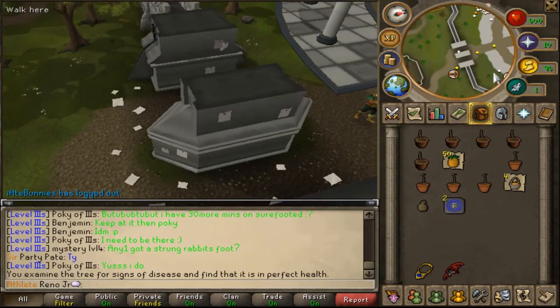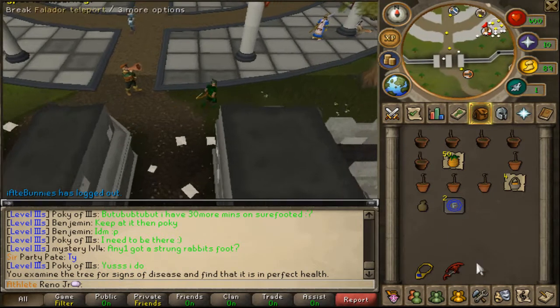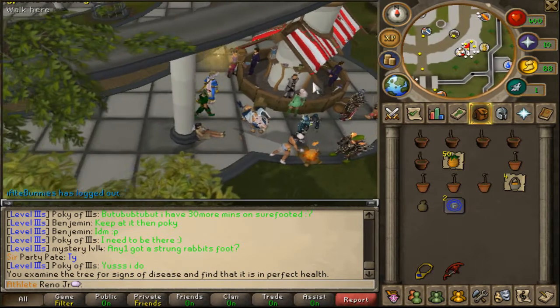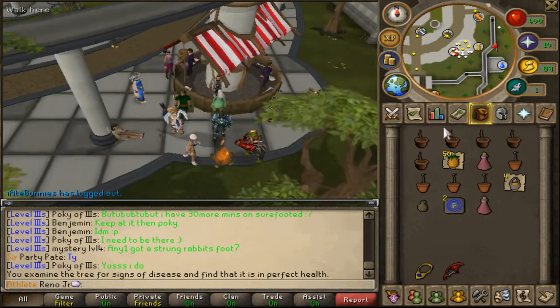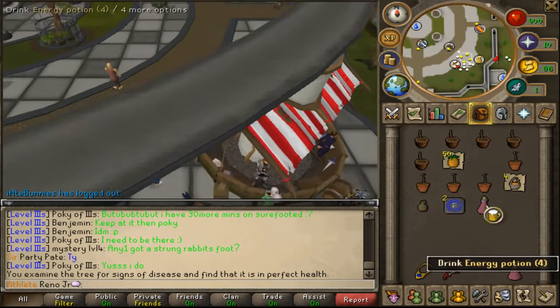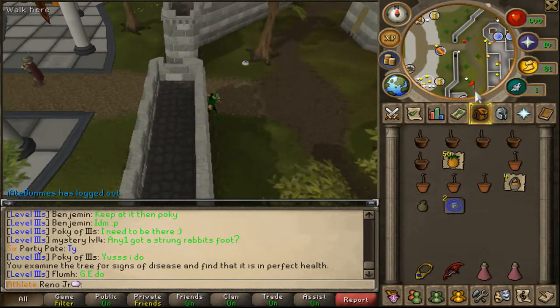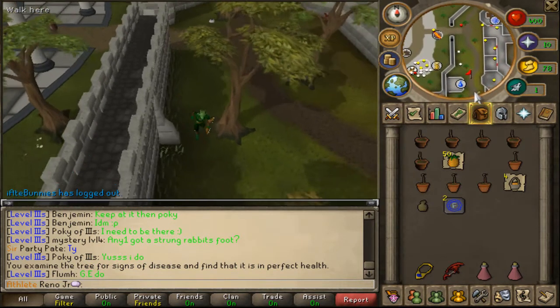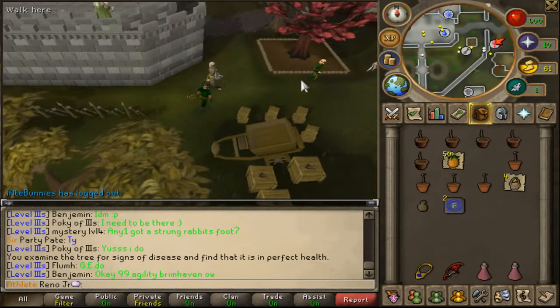Now teleport to Varrock and run east. You run down to east of the Varrock castle by the ivy spots. Once here, repeat the process.